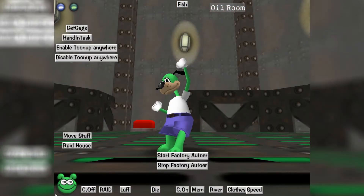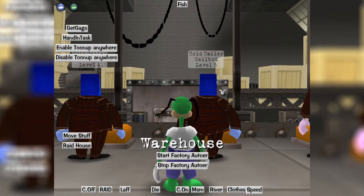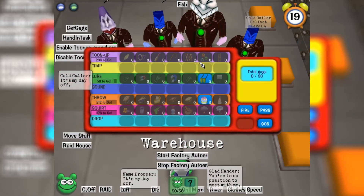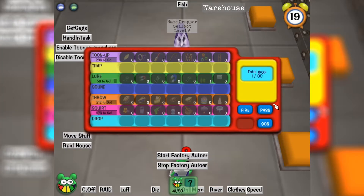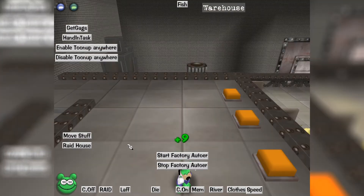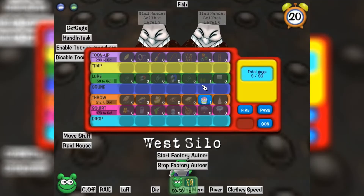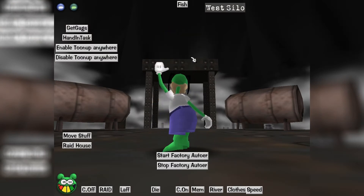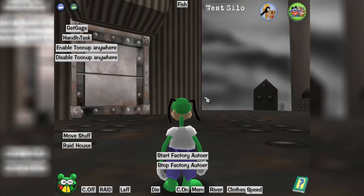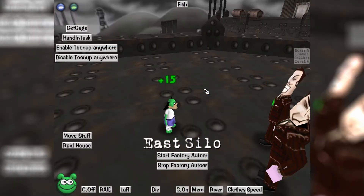So yeah, she's gonna do all these battles. My team might actually die because I'm only 50 laugh. Oh, I completely forgot — to use this you are going to need at least tune-up, lure, and throw. Obviously everyone has throw, but you need tune-up and lure. So if you don't have tune-up and lure, you can't use this code. They have to be at least level 5 tune-up, level 6 lure, and level 6 throw. You can just use my gag trainer to get those up anyway, so it doesn't matter.